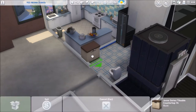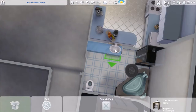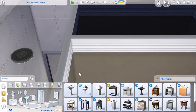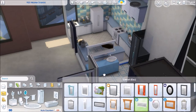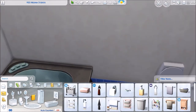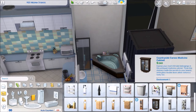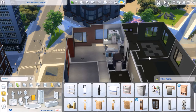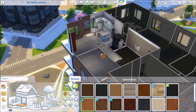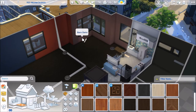Next up we have the bathroom over here. I kept it pretty simple — we have a tub and we have a shower. I do go back in near the end of the video to add the potty for the toddler, since at first I wasn't sure there would be a toddler in this build. I sort of decided it while I was furnishing the living room — I was like, you know what, this young couple's going to have a kid.